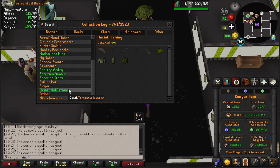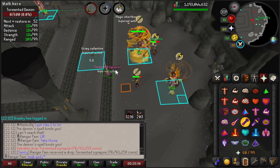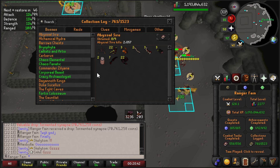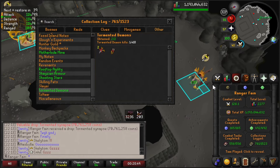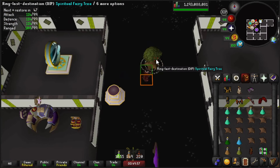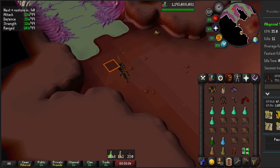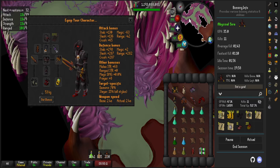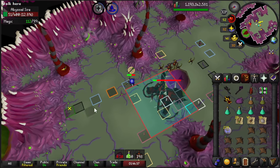Looking at KC through the collection log — over 1000 KC without my second sign-up, which I want for the Scorching Bow. My second sign-up dropped — really happy about this because it takes so long just to get a task and then a while to actually kill them. I tried max range with Ember Light and Scorching Bow at Abyssal Sire — about 35-36 KPH in 20 minutes. The problem is you can't last as long per trip compared to max mage with Shadow, which also sustains via Blood Barrage at 38-40 KPH. Overall max mage is just more relaxed and better.